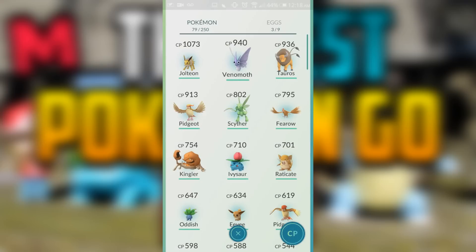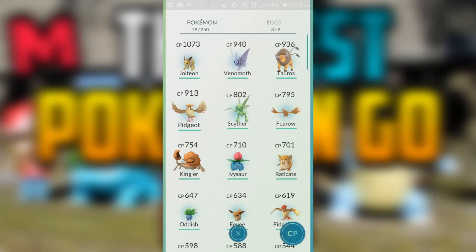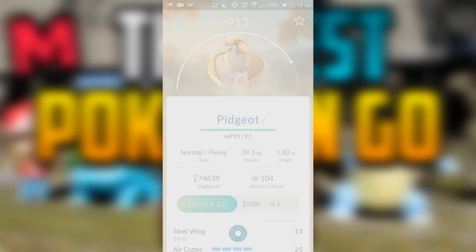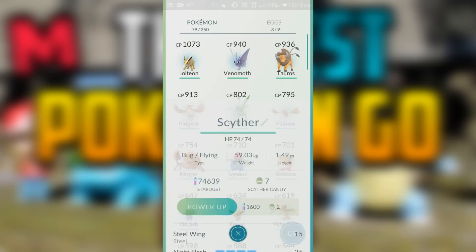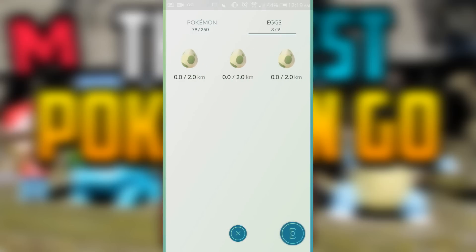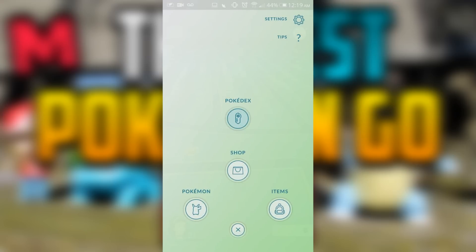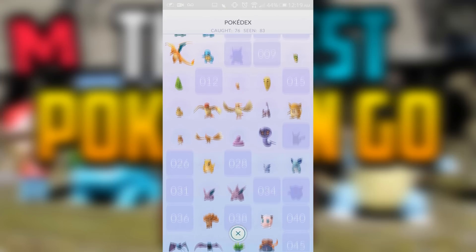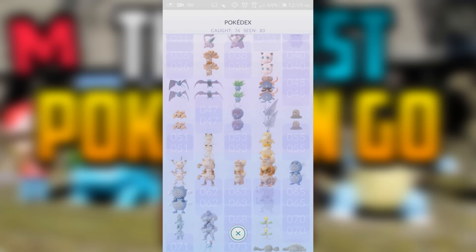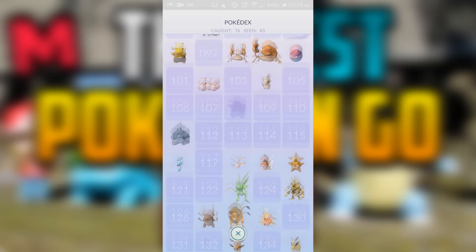There is one major thing about it: this is only able to be used on PTC accounts — the Pokemon Trainer Club accounts. You can't use this if you use your Google or Apple account. But if you do have a Google or Apple account, what you can do is make a brand new Pokemon account on the Pokemon website.